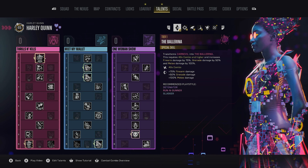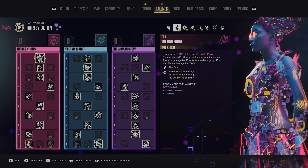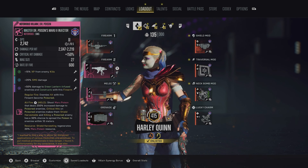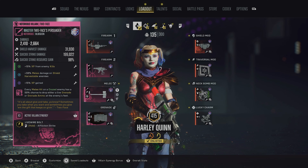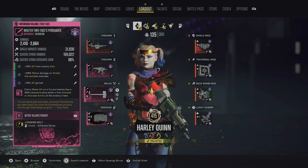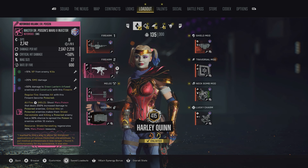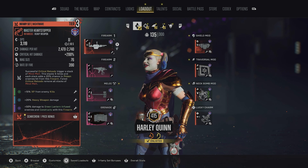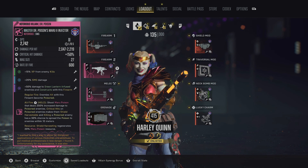Here's the talent tree. I'm not going to go through it, but like I said earlier, this build is universal — it works for anybody. I know I'm using Harley Quinn in this video, but it can work for Deadshot, King Shark, Boomerang, Joker, and any future characters that come out, as long as you have the exact items that I'm running.